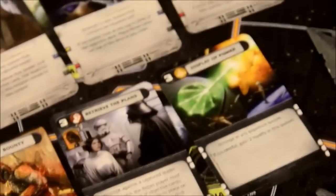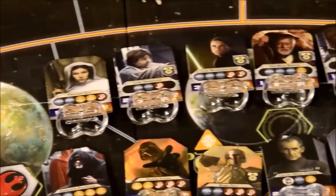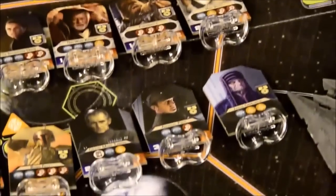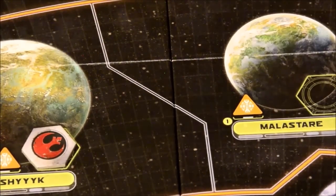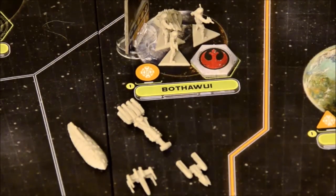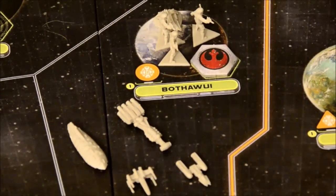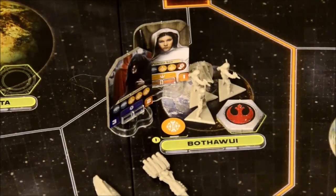Each leader has several different skills and is better suited to certain types of missions. You could also assign an extra leader just to ensure the mission goes off without a hitch. The second phase is the command phase, where starting with the Rebels you go back and forth taking one or two actions until all players pass. One of the two actions you can take is revealing and resolving a mission: simply reveal a played mission card, read it aloud, send the leader to the relevant system, and either complete it or attempt to complete it.